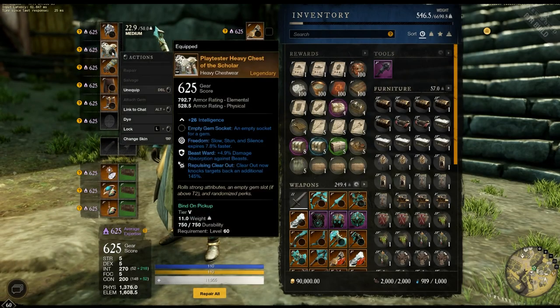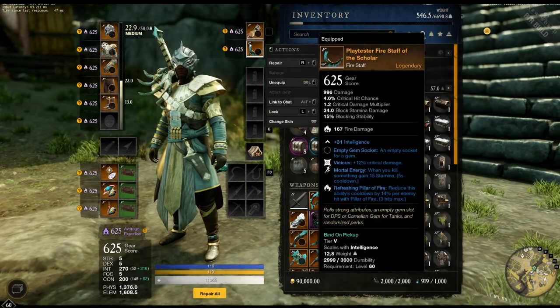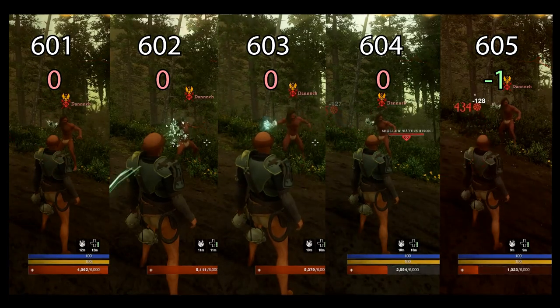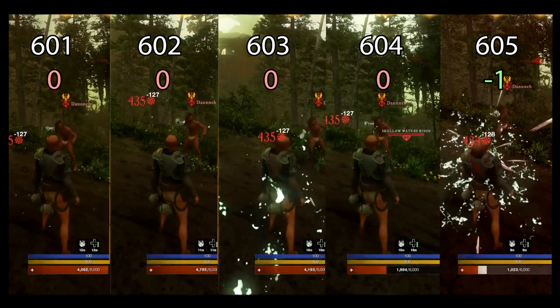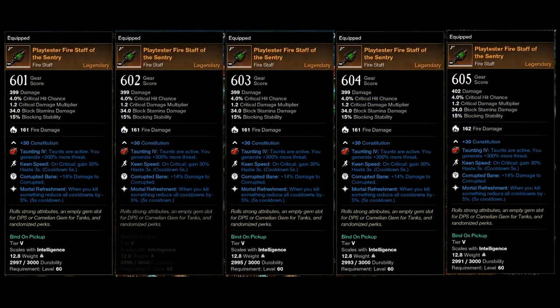By the time you get to 625, you should have an extra attribute point on each of your weapons and armor. So we're kind of pinching pennies here when you upgrade these. What we did notice is that at every five upgrades — so 600 to 605, 605 to 610, 610 to 615 — you get a relatively minimal but noticeable increase to your mitigation and damage. As we go through which items to upgrade first, you'll start to understand why.